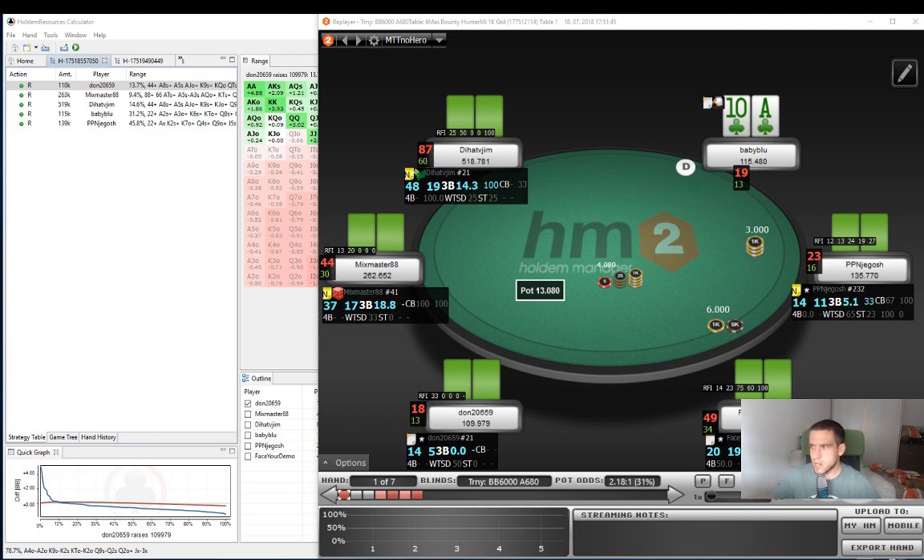I have selected 7 hands that we are going to analyze. We are going to do things a little bit different today. First of all, we are going to use Hold'em Resources Calculator, which is a similar program to ICMizer, yet it does offer a little bit more options. You can play around with it a little bit more, choose a little bit of different scenarios. All in all, it's a better tool to analyze our game, and in the future we're probably going to be using this program.